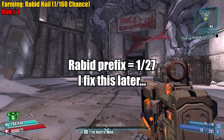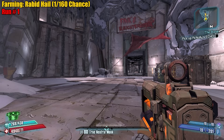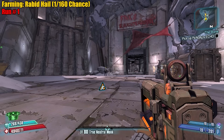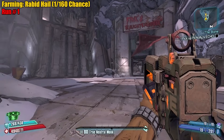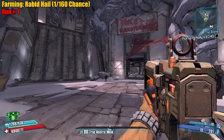We need the rabid prefix which is a one in eight, then shock, fire, or corrosion element — each one's a one in four — and we don't want slag. Then we need the matching grip which is a one in five. Ideally we could get a dahl stock for another one in five, but the stock doesn't influence your DPS, it affects your aim, so I'm not going to go for dahl stock — but if you get it, cool.